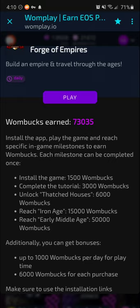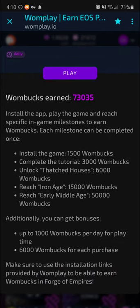The cool thing with Forge of Empires is you get paid not just to play but also to complete certain milestones, similar to Swagbucks. If you install the game you immediately get 1,500 Wombux. As soon as I completed the tutorial, I got 3,000 Wombux, and so on. I did all of these — it took me maybe 45 minutes total spread over about three weeks, just a couple of minutes at a time. You get up to 1,000 Wombux per day just for playing the game.